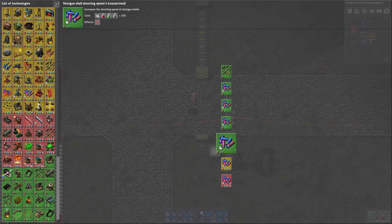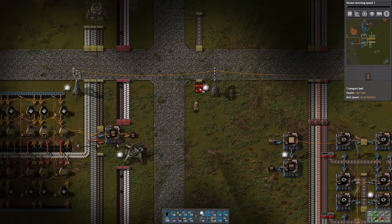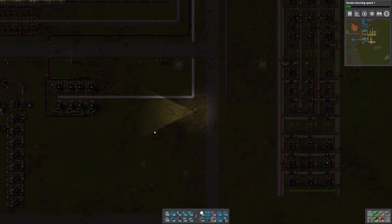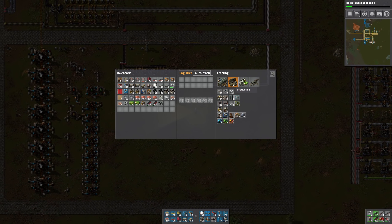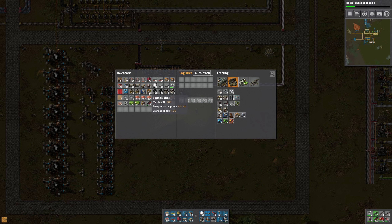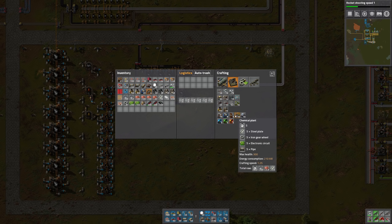Let's choose another research. I've done all the shotgun I can do. The only things I have left are rockets, flamethrowers, combat robots, and follower robots. I'll do rocket shooting speed since we're going to need that for the big rocket at some point anyway. For batteries, I'm going to use four chemical plants, and those need sulfuric acid, so let's make sulfuric acid first.